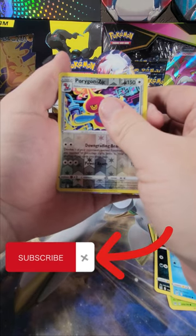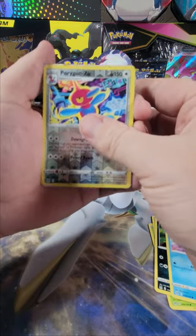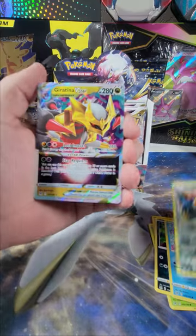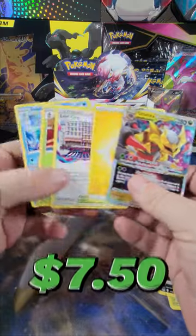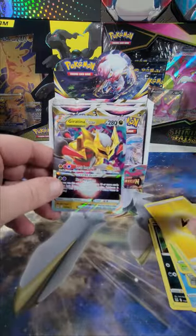And — oh, this is silver. Let's see what it is. Giratina V-Star! There we go. Alright, that is the best hit out of the box so far.